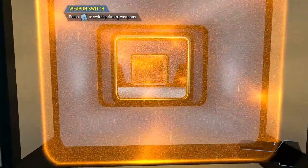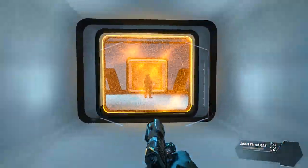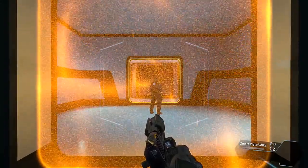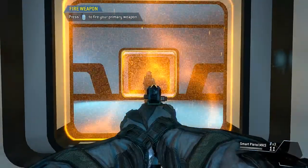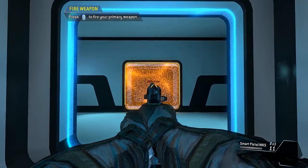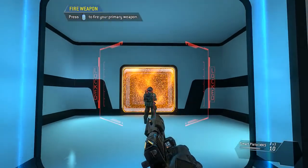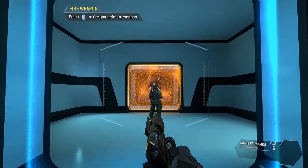To continue, please pull your weapon. The weapon is empty — load a fresh magazine. This is the smart pistol, an auto-targeting weapon. Get close enough to a valid target and the smart pistol will start locking on. Wait for a full lock before pulling the trigger. Use your smart pistol to neutralize the target. Wait for the weapon to finish the lock-on process before pulling the trigger. Target eliminated.